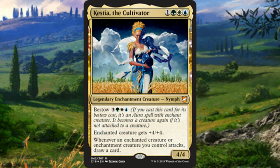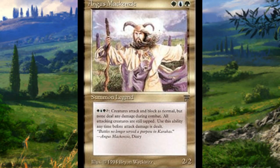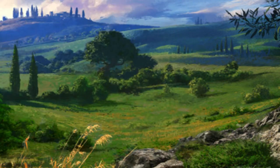For honorable mentions: Kasthia the Cultivator — I want this to be a good commander so badly, but it just triggers off enchantment creatures or enchanted creatures attacking, getting you card draw with no actual end game. I'll try to brew a good version and give you guys a deck tech, but in the past year she's been out I've seen nothing interesting. And Angus MacKenzie is just a super expensive commander option — not a big fan, but some people love fogging every turn.